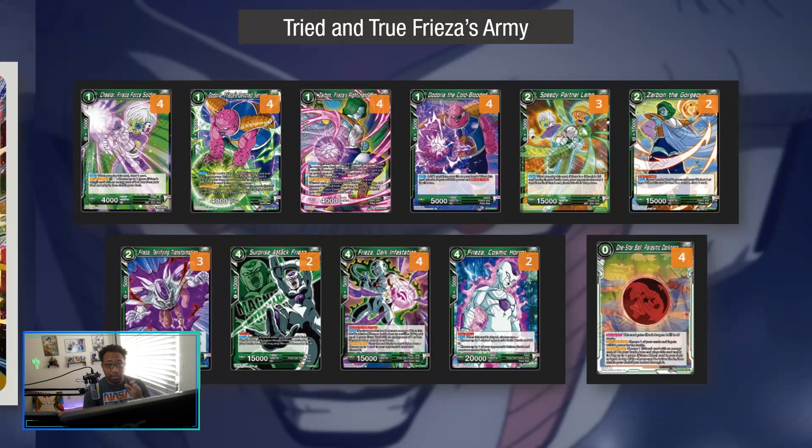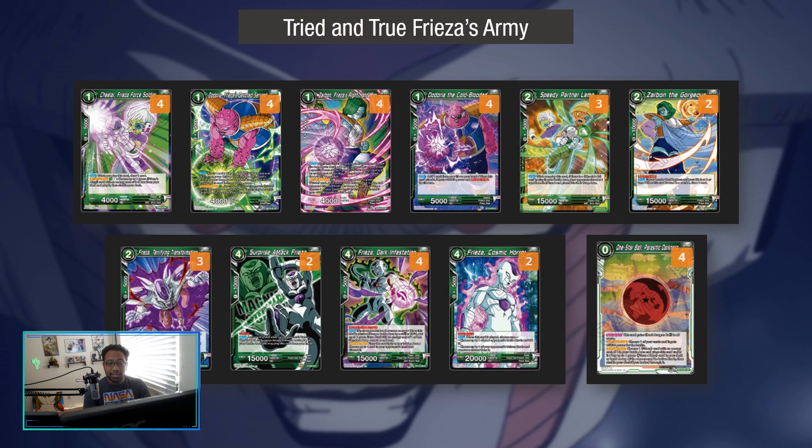Looking at the Frieza Army cards: Chila is probably one of the more expensive cards in this deck. When you play her you draw one card, and her activate main — no once-per-turn restriction — lets you play a green Frieza Army costing two or less from your deck. The best target is Speedy Limo: as soon as you play it they minus one from hand, and it swings for 15k as long as Chila is on board, then you use the leader effect, forcing another discard.